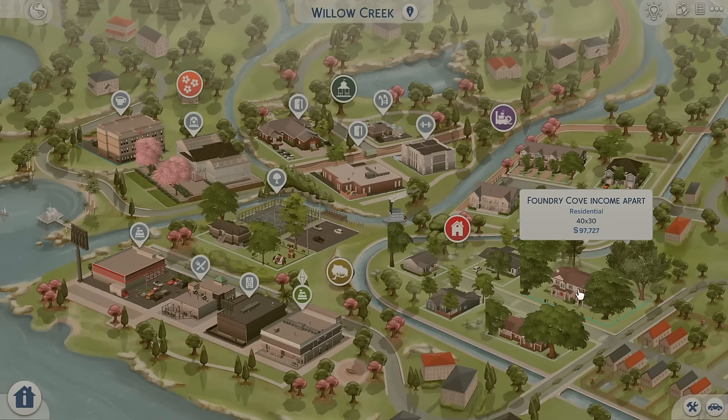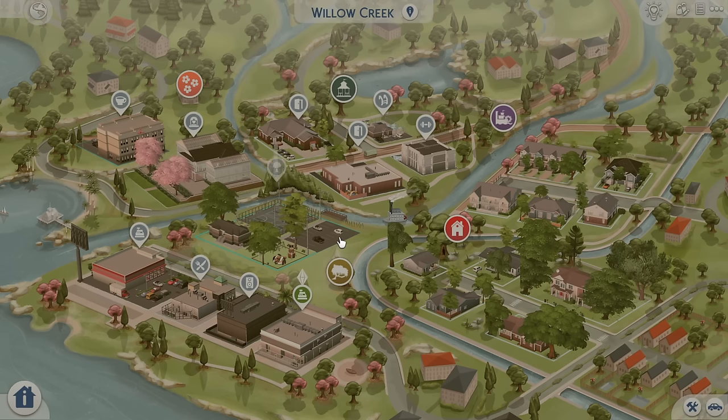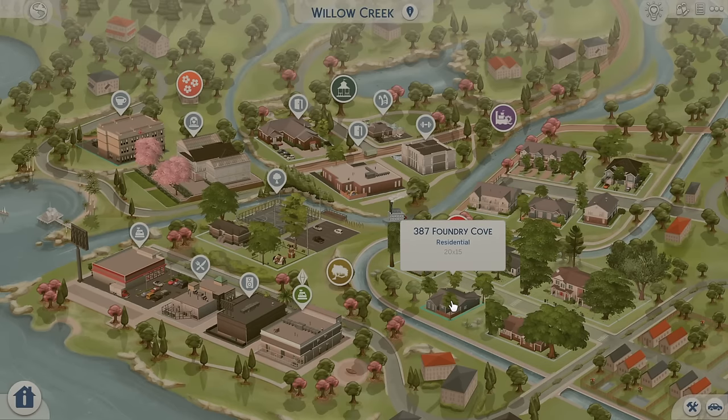And then we have some other homes here — three little starter homes and then maybe one big one. There are no families living in here currently, so this is completely empty. You can put whoever you want in here, which I think is really cool, especially for those of you who like to put your own families in or grab them off the gallery to make your own save file. I personally love save files that already have families, but a lot of people like to put their own in to make it their own. I like that personal touch — I think it's very unique.